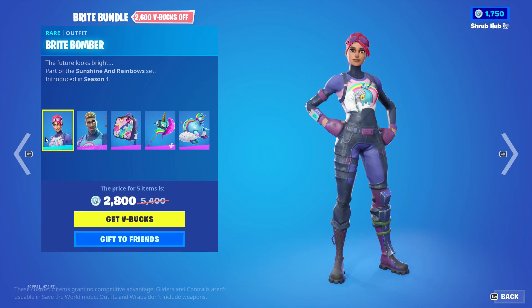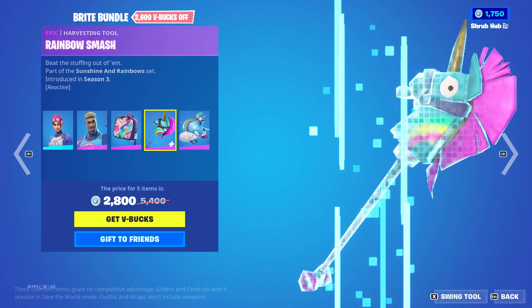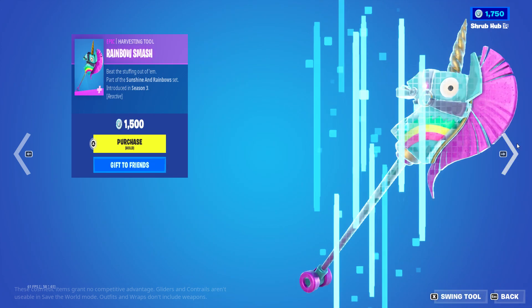Next we have the Bright Bundle with the Bright Bomber skin from season 1, the Bright Gunner skin from season 3, the Bright Bag from season 3, the Rainbow Smash from season 3, and the Bright Glinch from season 7. It's all sold separately.